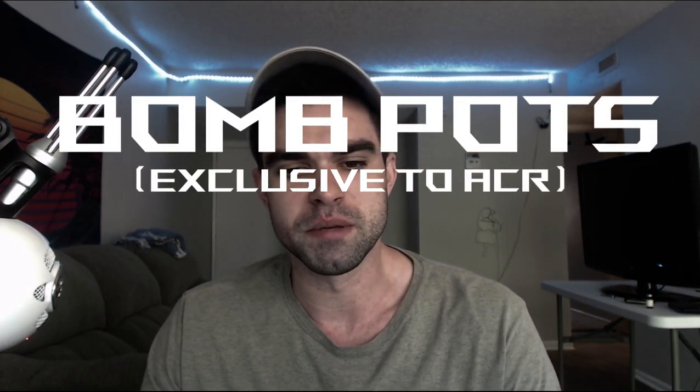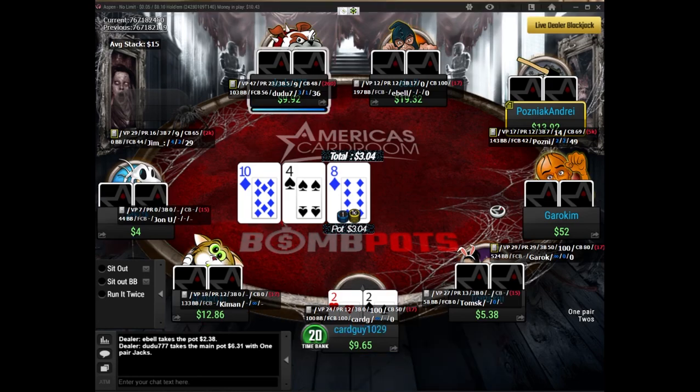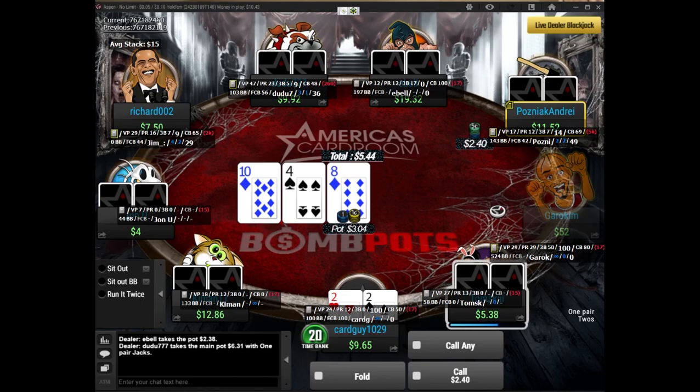Now for the bonus tip, which is specific to ACR — America's Card Room: bomb pots. Bomb pots are when they take three big blinds from everybody, throw it in the middle, give you random cards, deal the button in a random spot, and off you go. I've actually run very bad in bomb pots and probably gone about even in terms of actual outcome, though in terms of equity I'm up. People make some big mistakes with these bomb pots and we're going to talk about them.